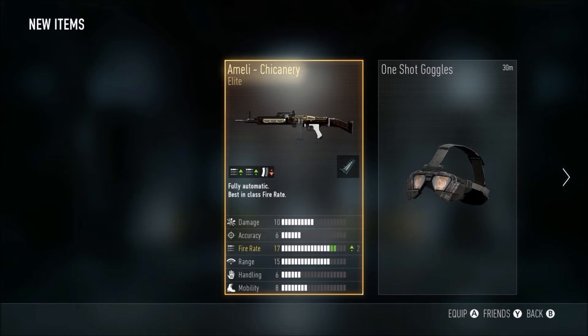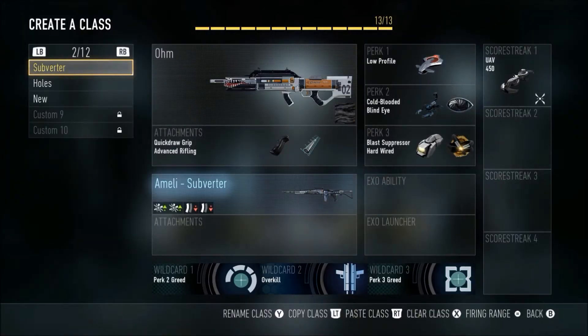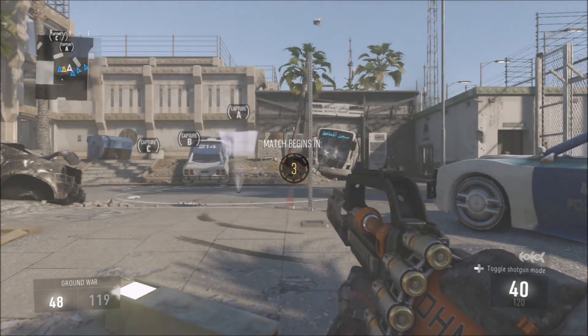I only got one weapon Dale, but I got the elite Ameli called the Chickenery, which is what I was trying to use. I wanted to use the Subverter because that's plus two damage, then minus mag size. The Ameli Subverter is plus two damage. Alright, time to try out this Chickenery.